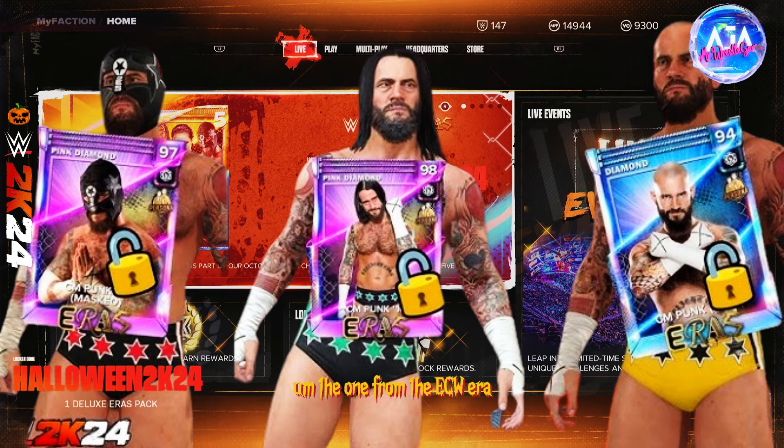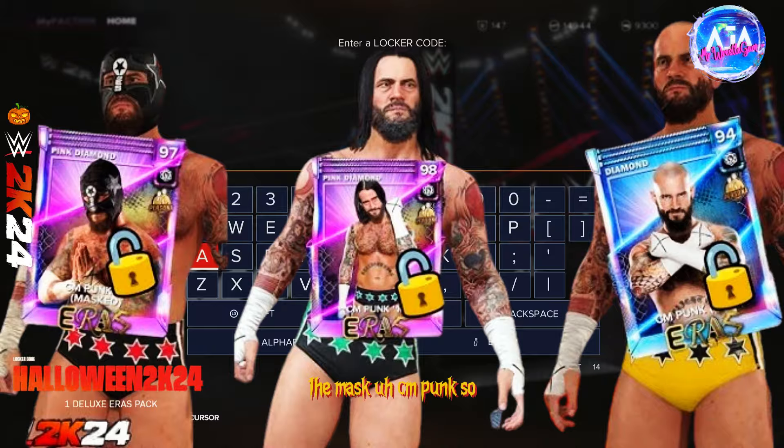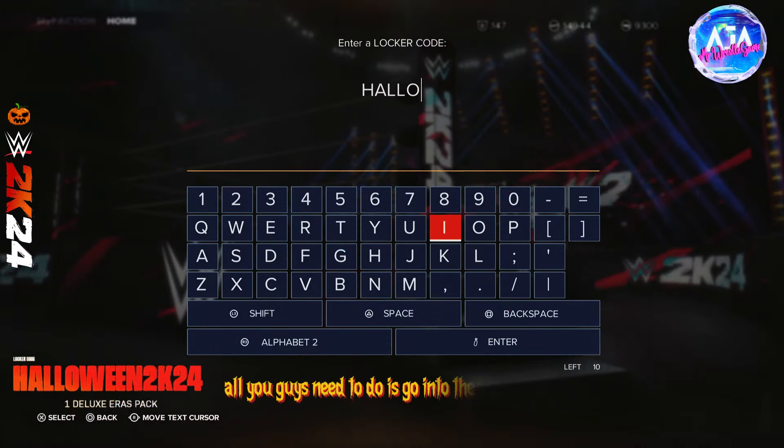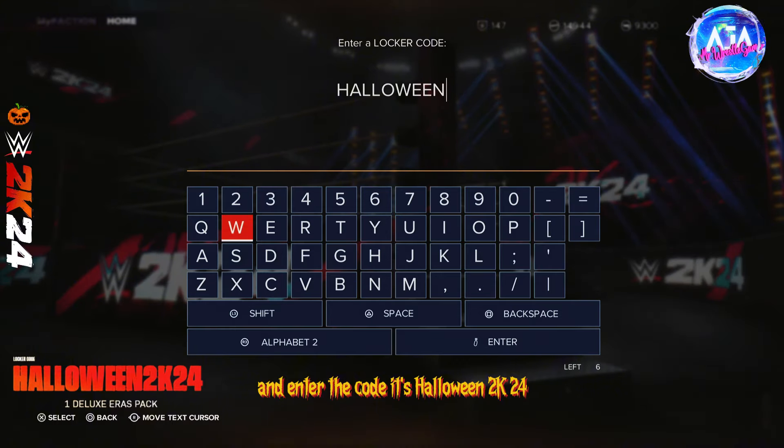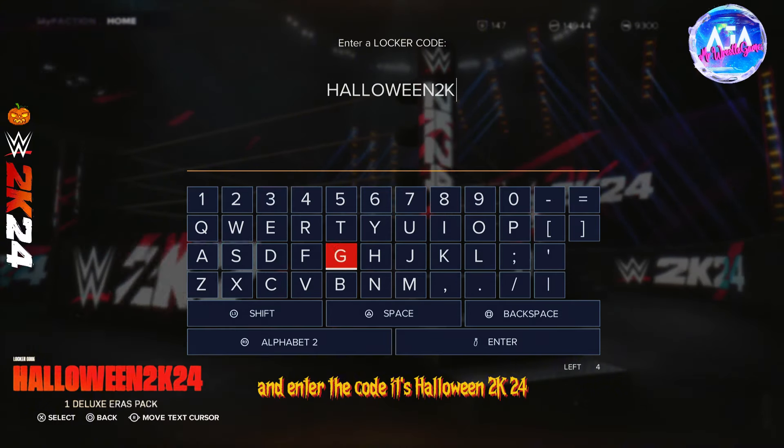There's the one from the ECW era, the Spade, the Mast, and the CM Punk. So all you need to do is go into the locker code section and enter the code — it's HALLOWEEN2K24.